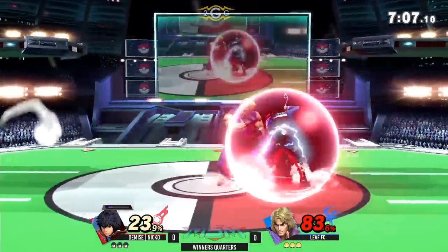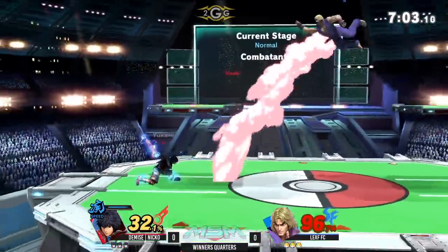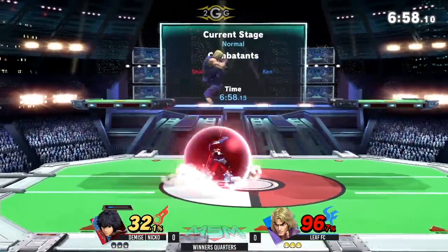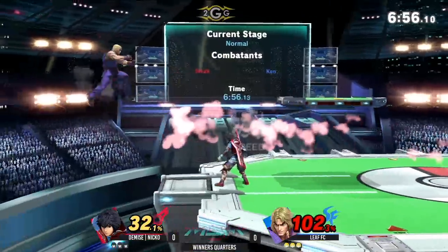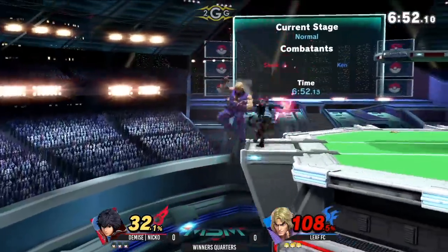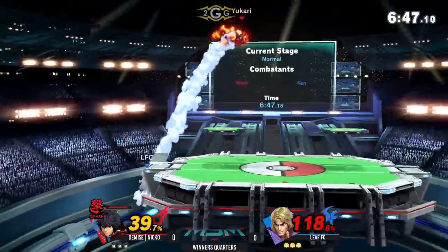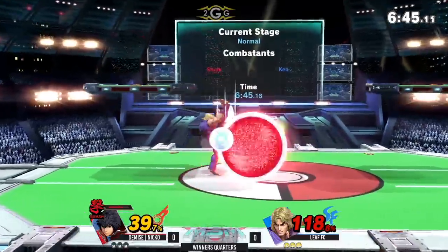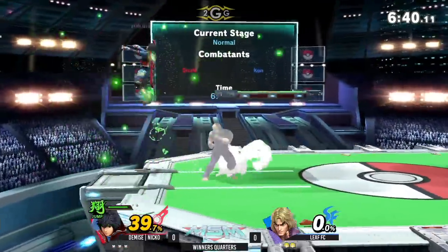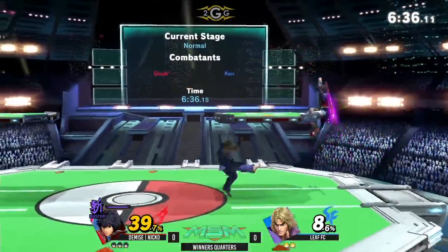Buster mode again. That shield pressure was scary — that one up tilt did a lot of shield damage, and that had me shook. Leaf's starting off not too great. Nico seems to know how to play against Ken. Nico is playing very patient — not really going out trying to force the kill, just slowly outplaying them and catching Leaf unaware with a short hop back air. You don't want to drop shield against a Smash Monado auto.